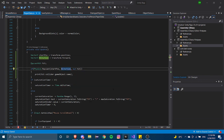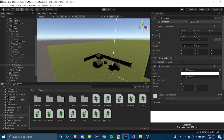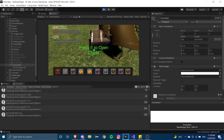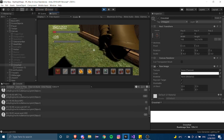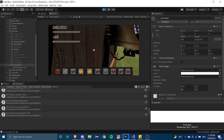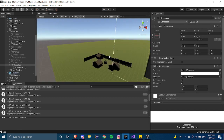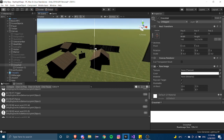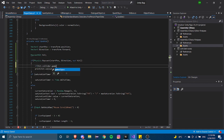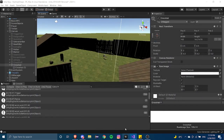Now when we press play, wherever we point our cursor we'll get the name of that object printed — fence, wooden wall, chest, NPC trigger — everything that has a collider. We obviously can't pick up the ground or fences, so we add an if statement: if hit.collider.gameObject.tag equals 'Items', then we know it's an item and we can actually pick it up.